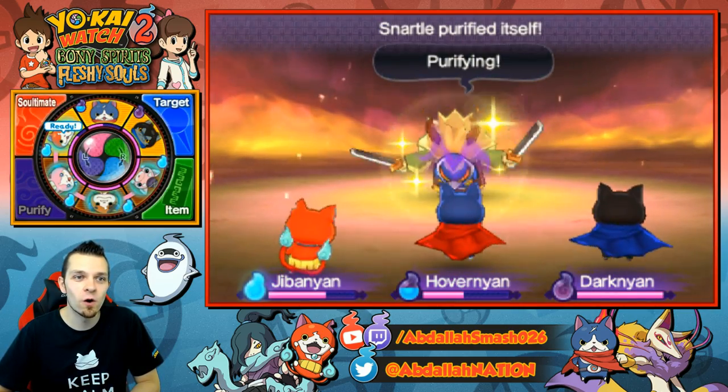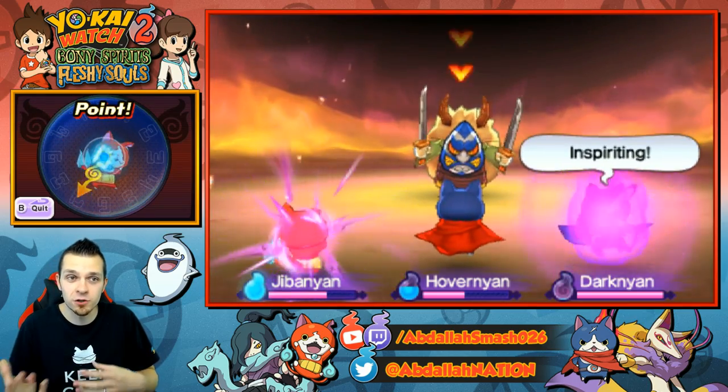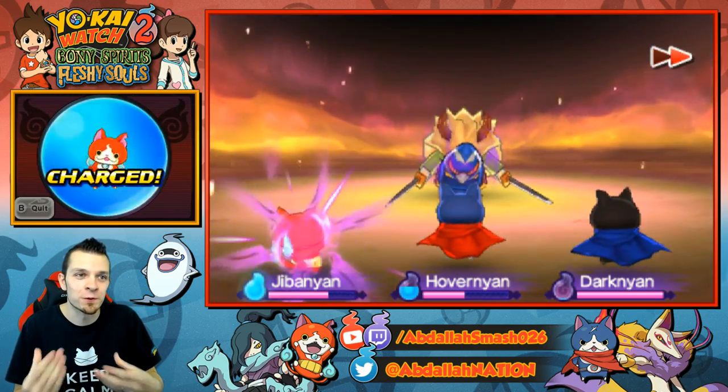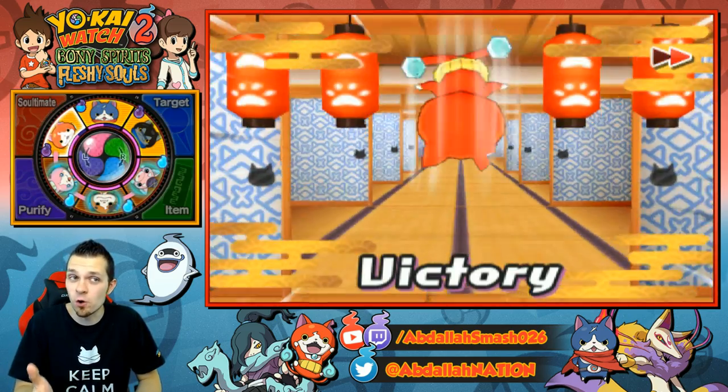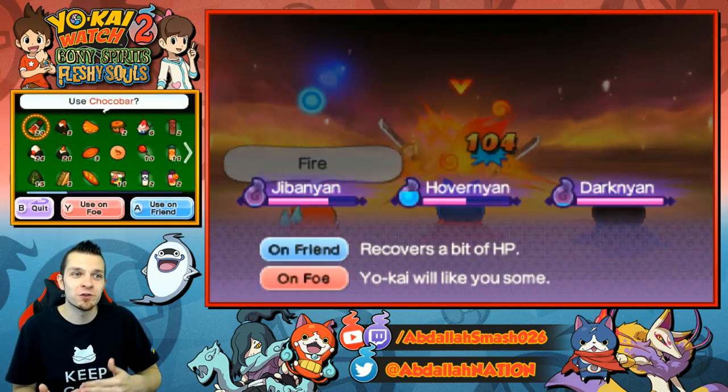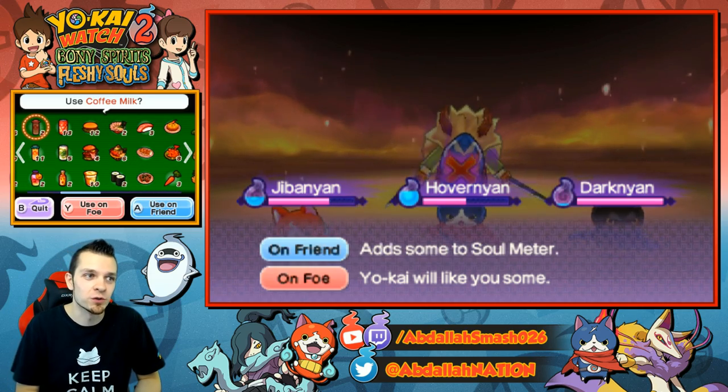If you have a Yo-Kai that can do Inspirits consistently with a cruel attitude, you can keep on Inspiriting him. And every time your Yo-Kai hits Snartle, you'll get even more soul back, which allows you to do even more soul ultimate moves.